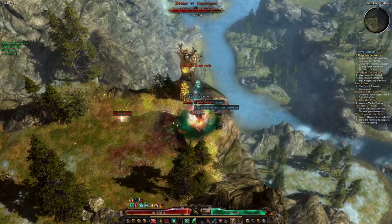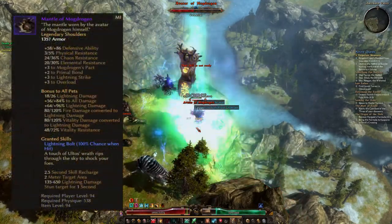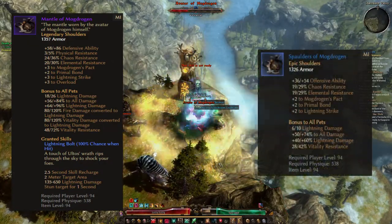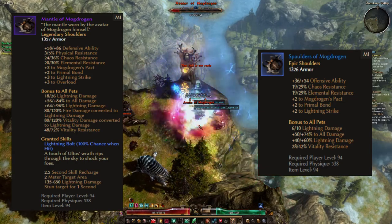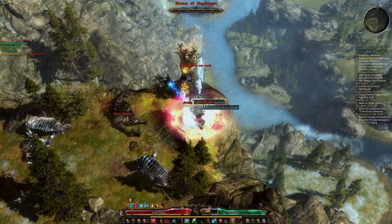The Avatar of Madrogan has two different unique drops: first, the Mantle of Madrogan, and second, the Spaulders of Madrogan. Don't forget to like and subscribe, and I'll see you in the next one. Bye.